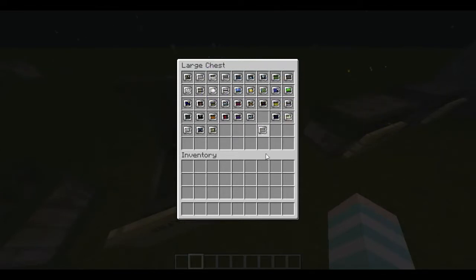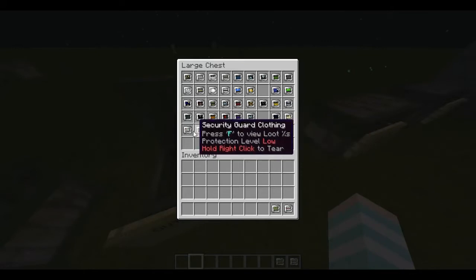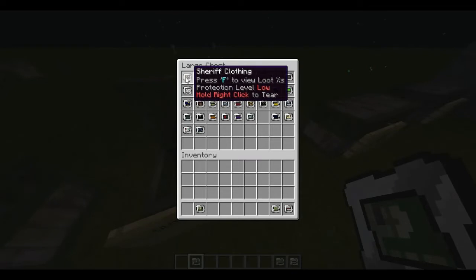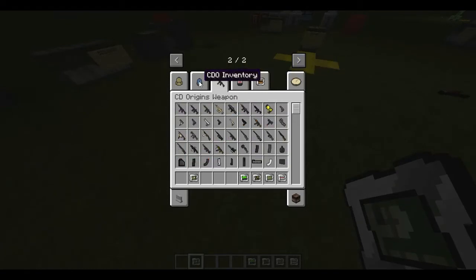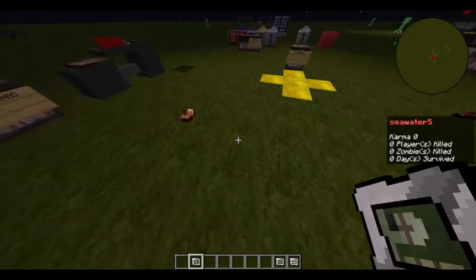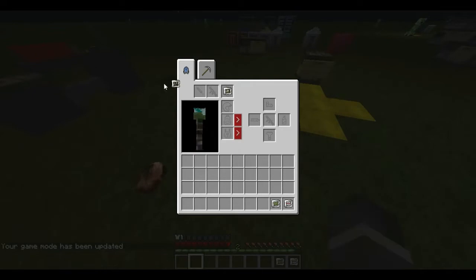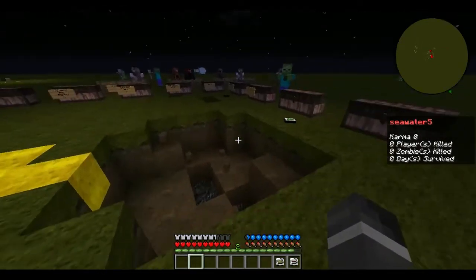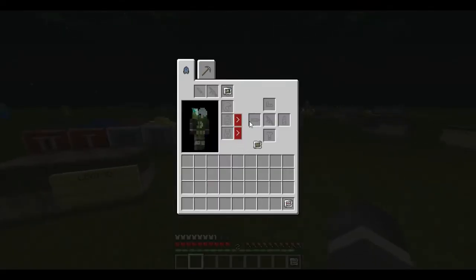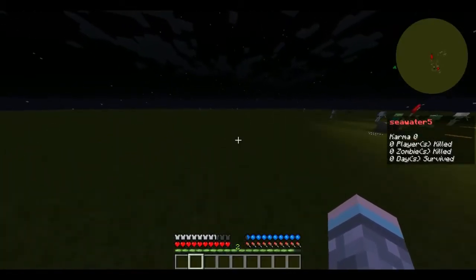Let me show you the different tiers. There's casual clothing with no protection, sheriff clothing with little protection, and a special clothing type that gives you extra blood protection but makes you slower. Medium clothing provides medium protection, and heavy clothing gives a lot of protection without making you slower.